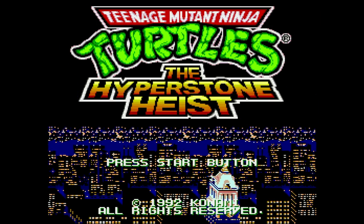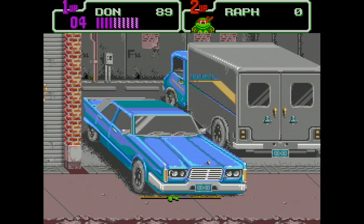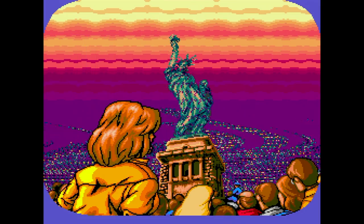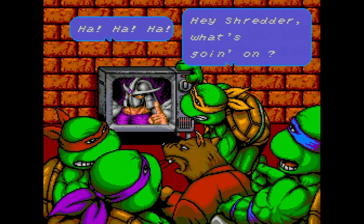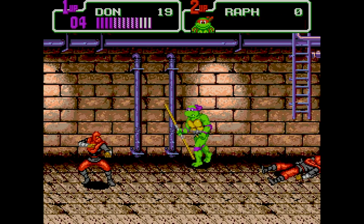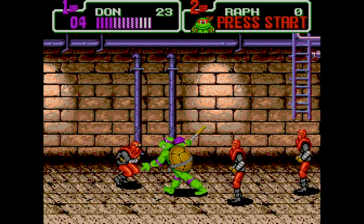Later that very same year, Hyperstone Heist was released on the Sega Genesis. It's also kind of a port of the arcade game, but not really — Nintendo had an exclusivity contract on Turtles in Time, so Konami had to change some things around. In this one, Shredder uses the Hyper Stone to shrink not only the Statue of Liberty but the entirety of Manhattan, so right away this game has way more at stake. The two-player beat-em-up action is more or less the same in most aspects. Dashing now has its own button, though it doesn't always seem to work. Also, you can no longer throw enemies directly at the screen — this isn't a huge loss, but it was fun in the Super Nintendo game.